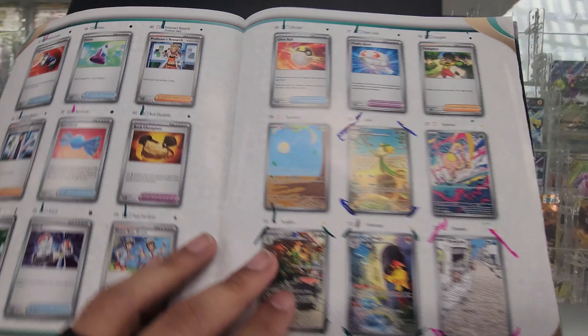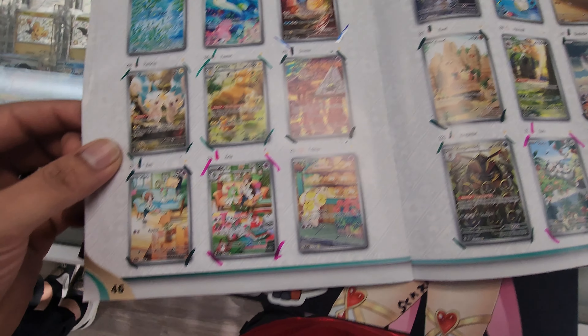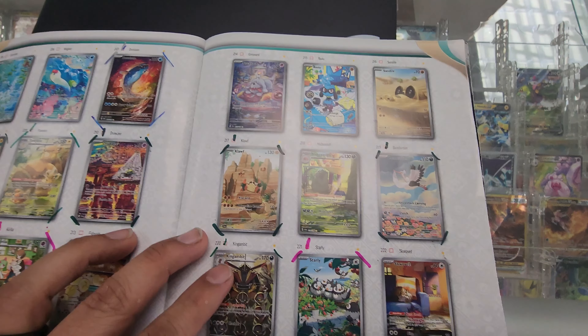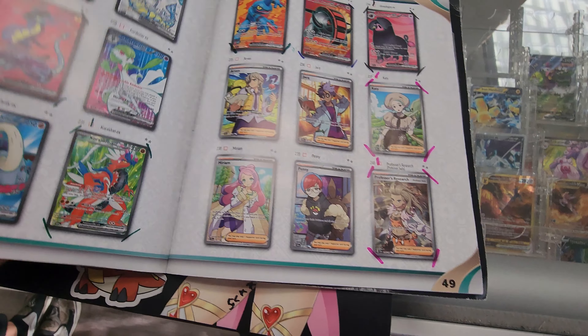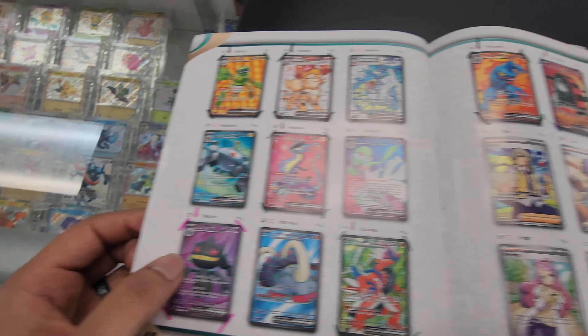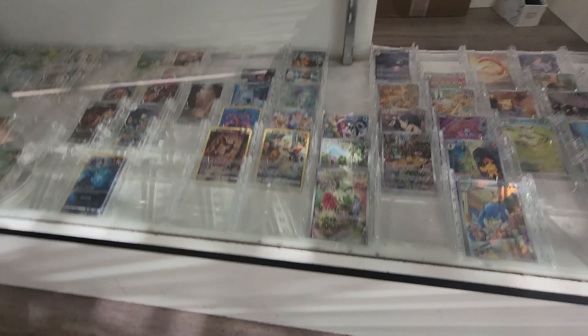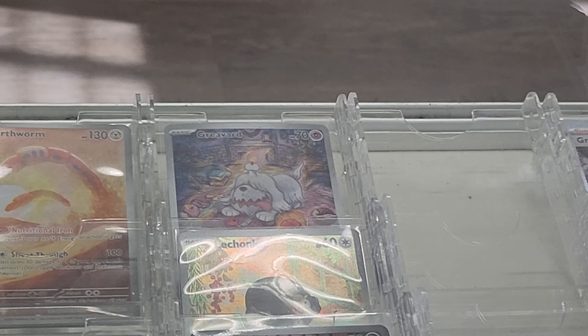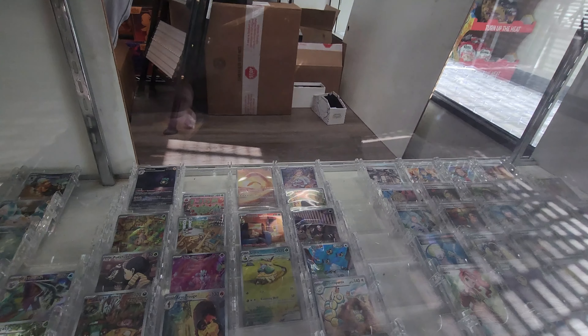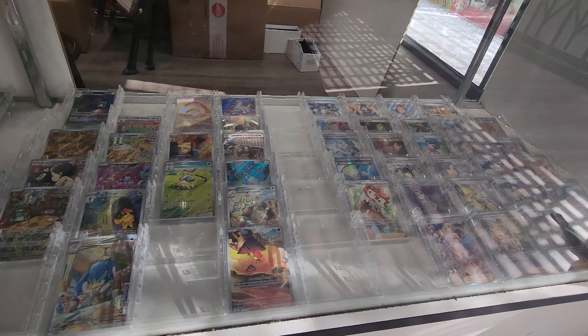Alright so now I just gotta remember which are the ones I need. Tarantula, Fido, Clontra, Wiglet — any of these Illustration Arts. The Magnezone ones, Arven, Jacq. Oh, we got one! We got the Grida right here. Alright, we'll price check. Let's see, is there any other ones? Might miss a few and not notice.